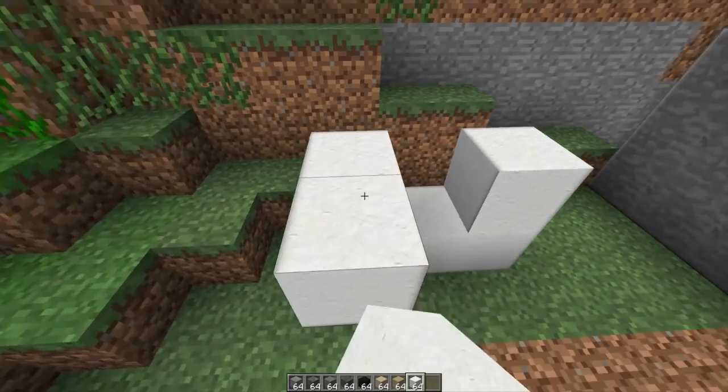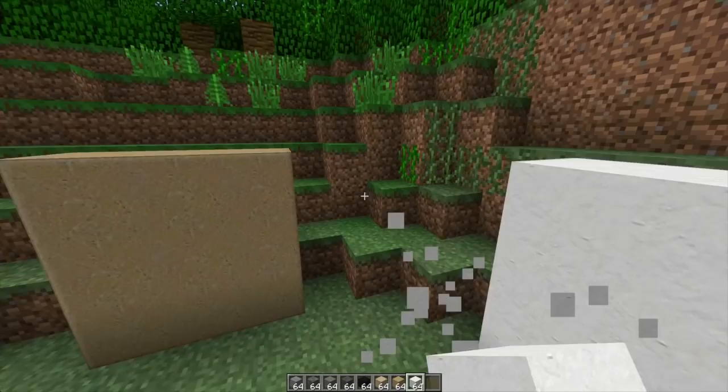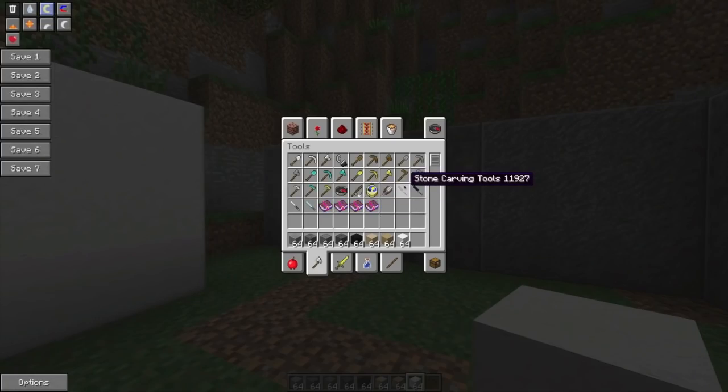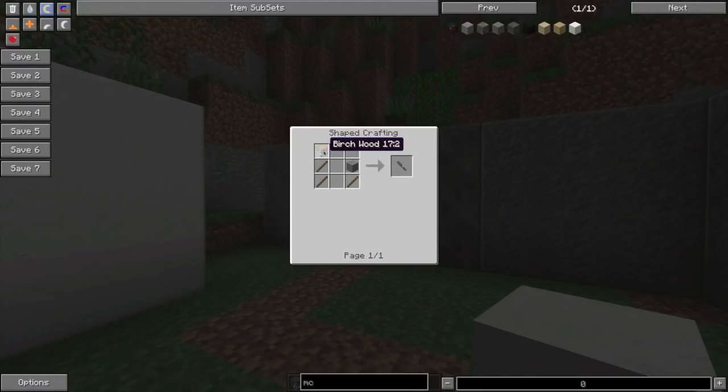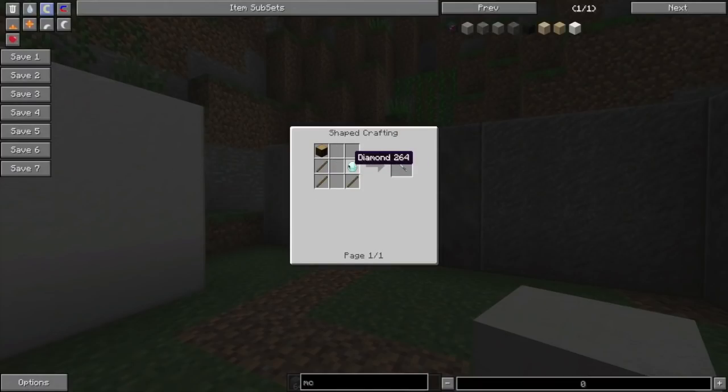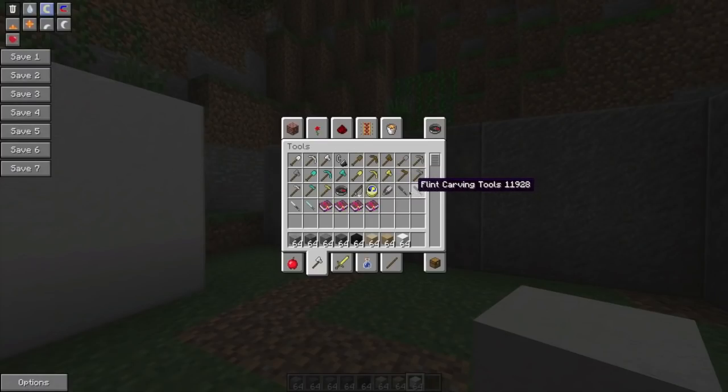Now we've got all of our different blocks built up and we have to try and make a pattern into them. To make a pattern you can see we've got stone carving tools, flint carving tools, iron carving tools, and diamond carving tools. They all do the same thing pretty much — you just make them with wood and sticks, then put in stone, iron, flint, or diamond. They just last longer than one another: flint lasts longer than stone, iron longer than flint, and diamond lasts longer than all of them.